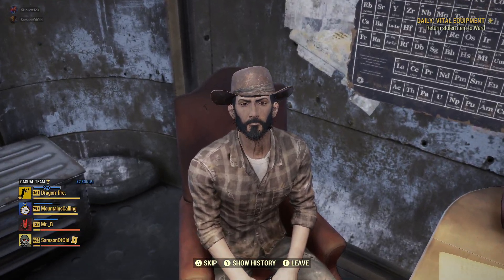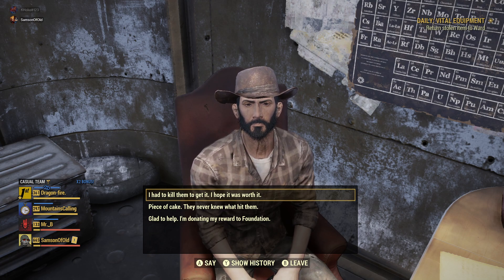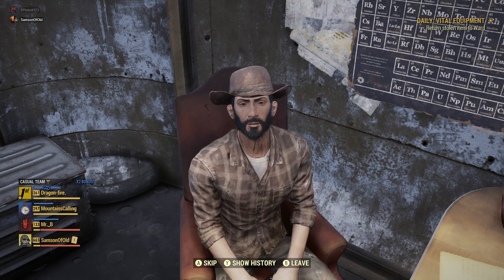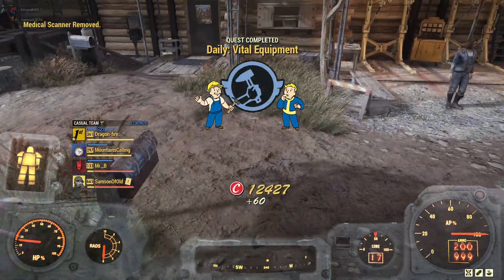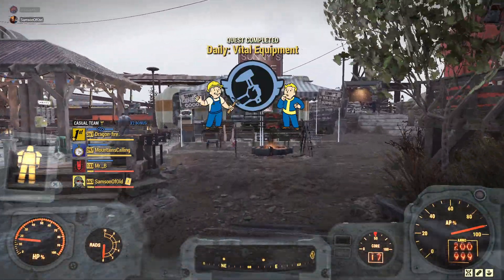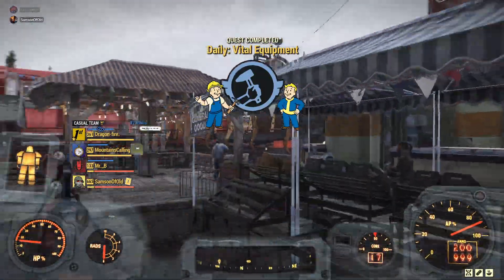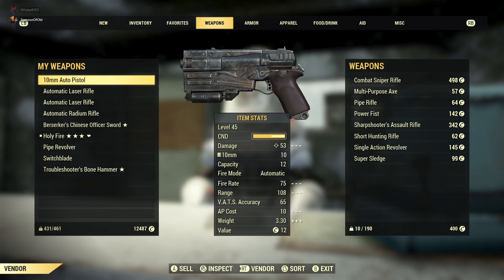The Vault 94 power armor vanguard style — on my Xbox I'll have to double check it, but honestly on Xbox it's a little bit more difficult to keep up with fusion cores unless I go farm them.